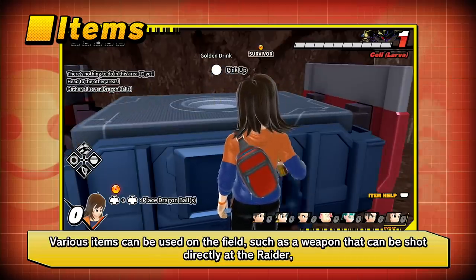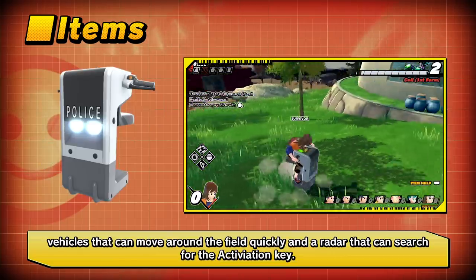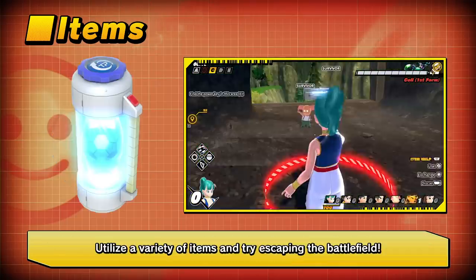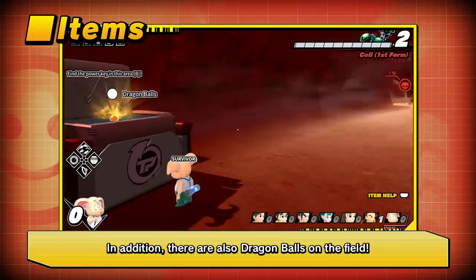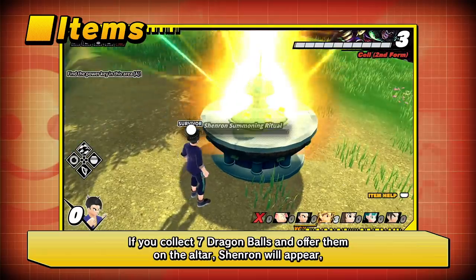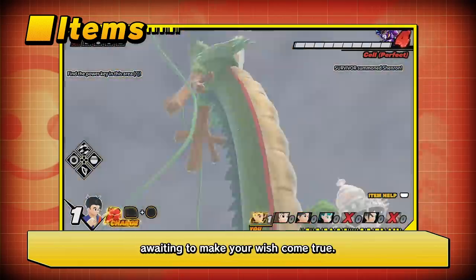Various items can be used on the field, such as a weapon that can be shot directly at the raider, vehicles that can move around the field quickly, and a radar that can search for the activation key. Utilize a variety of items and try escaping the battlefield. In addition, there are also Dragon Balls on the field. If you collect all 7 Dragon Balls and offer them on the altar, Shenron will appear, awaiting to make your wish come true.